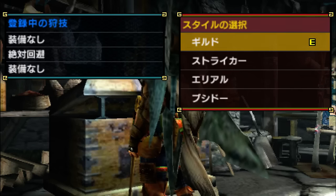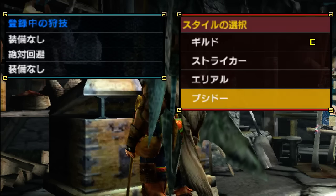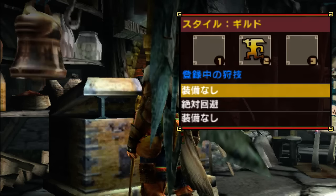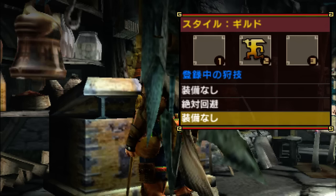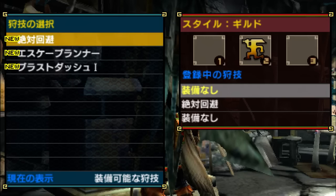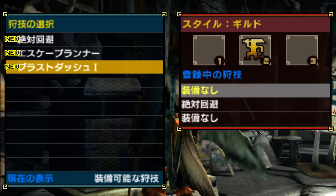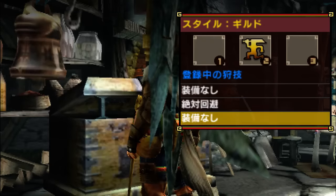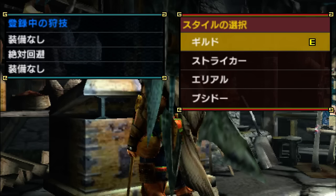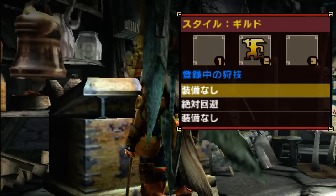This last button is the new one. So that is Guild Style, that is Striker, Aerial, Bushido. Do you press on 1 to change the skills? There we go — that's how it works. Now I just need to find a translation list. Why is it only saying I have one equipped? You know why I took one away? Because the first skill I picked was the Sword and Shield one, and I switched to Gunlance. So that's why slot one is empty now.